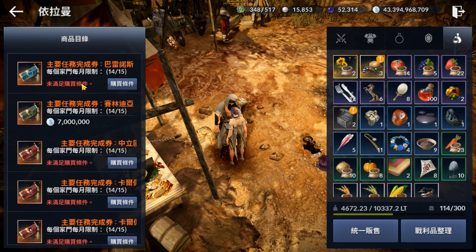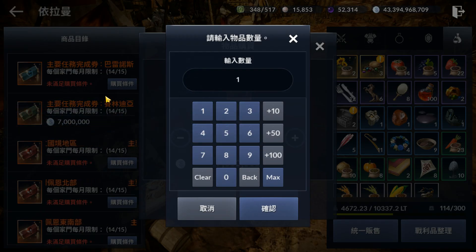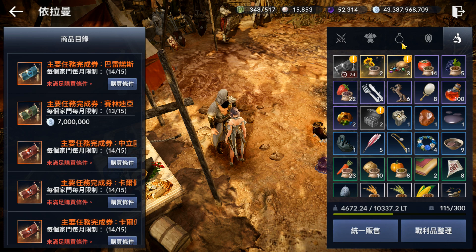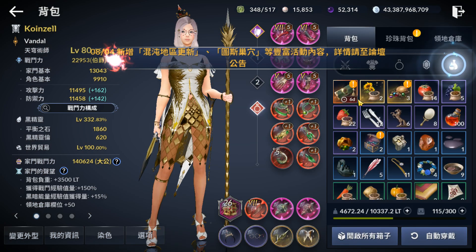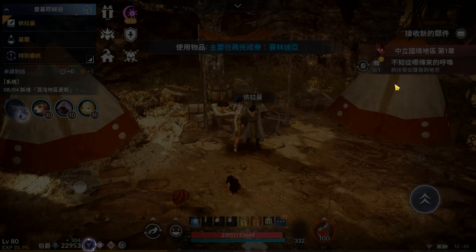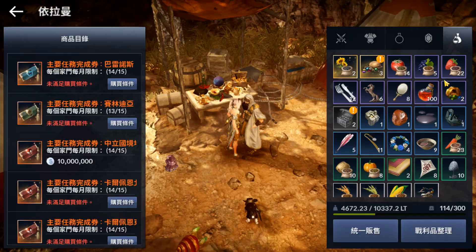For my witch, I happen to already have cleared Balenos previously, so let's just buy the Serendia one. The Balenos quest item — this scroll — is 5 million silver. There is a restriction where you need to clear the previous quest before you can buy the next. We buy one, use one, and there you go — it's been updated to the Central region.